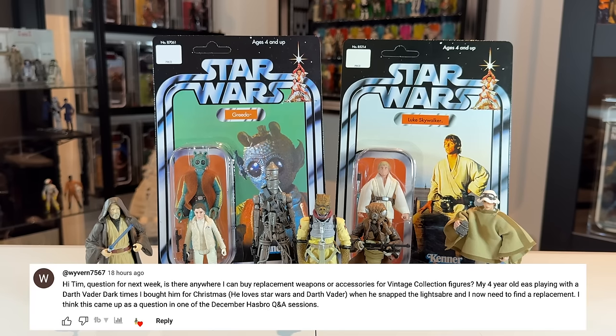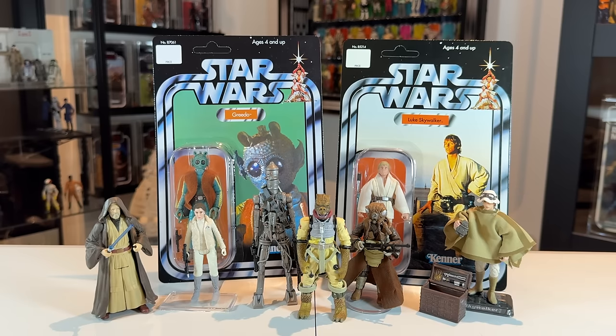Wyvern7567 asks: is there anywhere I can buy replacement weapons or accessories for vintage collection figures? My four-year-old was playing with a Darth Vader Dark Times I bought for him for Christmas — he loves Star Wars and Darth Vader — and he snapped the lightsaber. As far as I'm aware, Hasbro doesn't supply replacement accessories or accessory packs. Your best bet is the secondary market. The Dark Times Vader specifically went on discount everywhere — you can still get him for around £4-5.99 in the UK — so you'd get another Darth Vader and maybe keep that one for yourself. eBay is your friend.